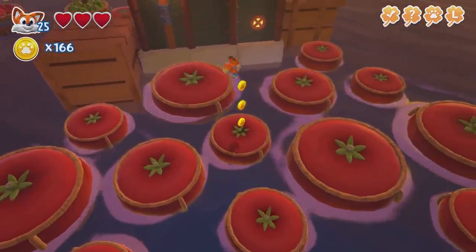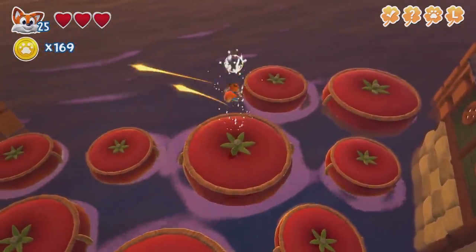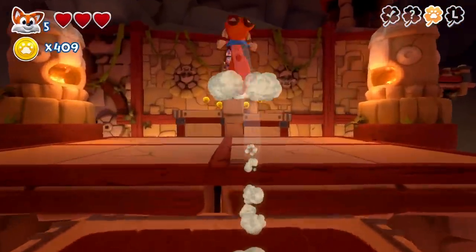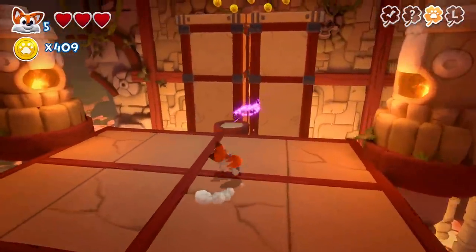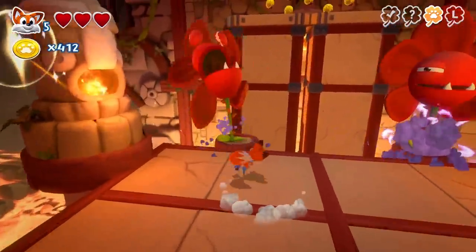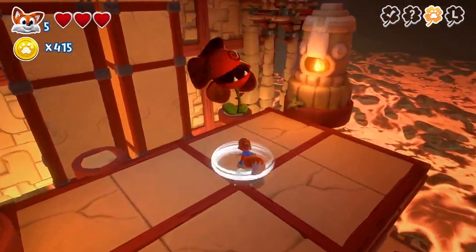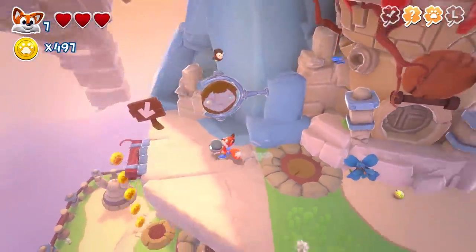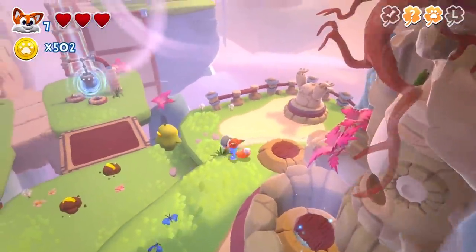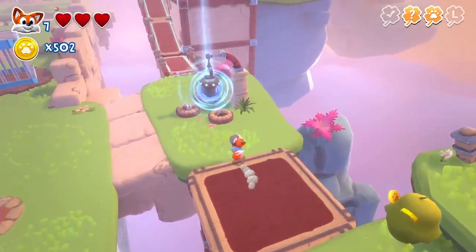As well as the main game, New Super Lucky's Tale also integrates the two DLC expansions that were released for the Xbox One version. One of which, for example, is Guardian Trials — a series of more difficult stages designed to give players a final challenge. The latter is very much appreciated, because one of the main criticisms you could level at New Super Lucky's Tale is that it isn't a particularly difficult game, even with those new levels added. Lucky's limited moveset may make things easy to get to grips with initially, but it also doesn't provide the game with much scope to evolve beyond offering slightly more difficult obstacles to navigate.